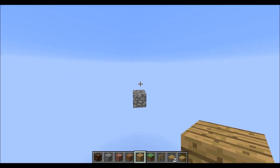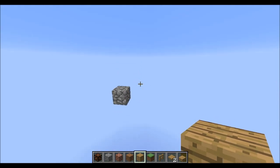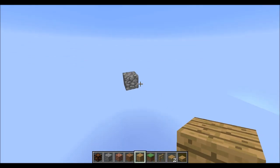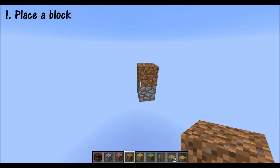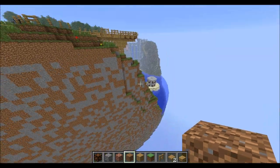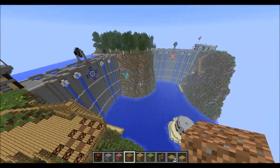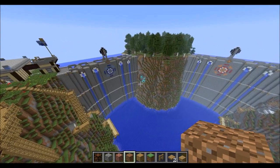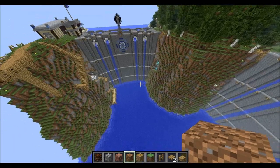Hey guys, NotAStorm here, helping you with your map building. I've seen a lot of questions about how to build a map — step one: place a block, step two: repeat step one, step three: repeat steps one and two until you get something like this. Like, hot damn, that's how simple it can be. I don't see where the problems are coming in, but apparently there's some confusion.